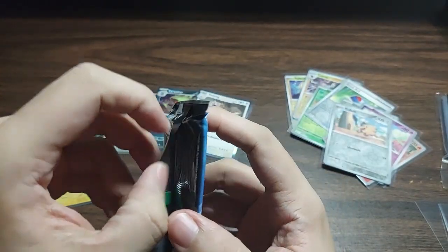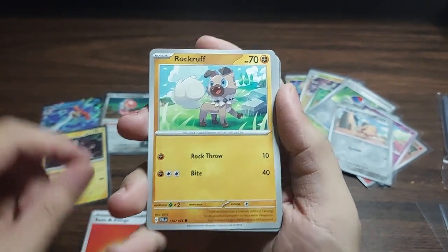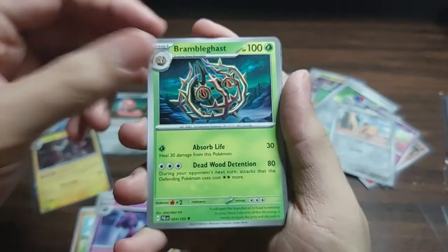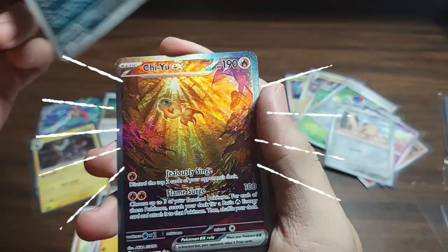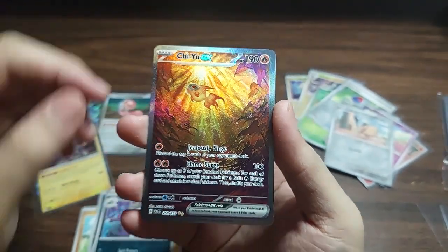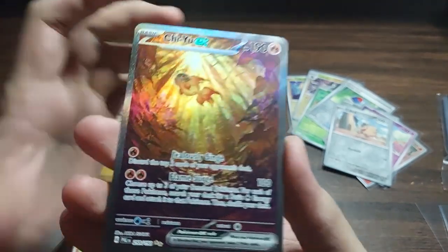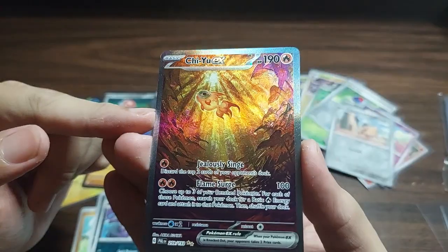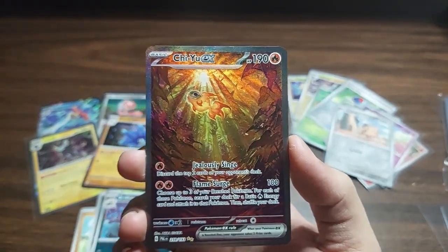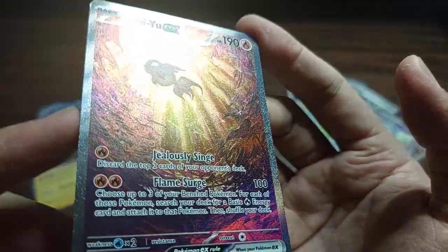Last pack. Fire Energy, Rockruff, Oinkologne, Larvitar, Dino, Mismagius, Brambleghast, Toxicroak, Grafaiai — and a Chiyo EX Secret Rare! And a Holo Rare Glimora. This is such a beautiful card. Chiyo is a legendary Pokémon from Scarlet and Violet. The texture pattern lines up with the artwork.